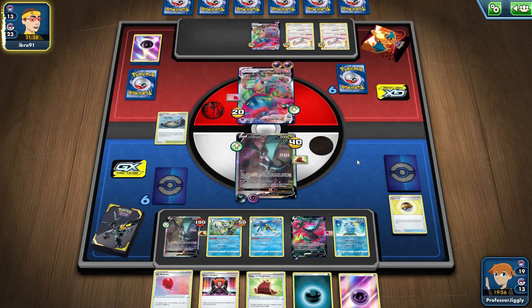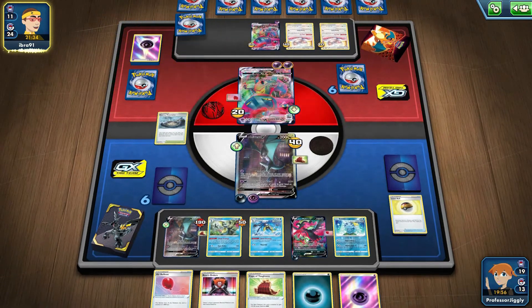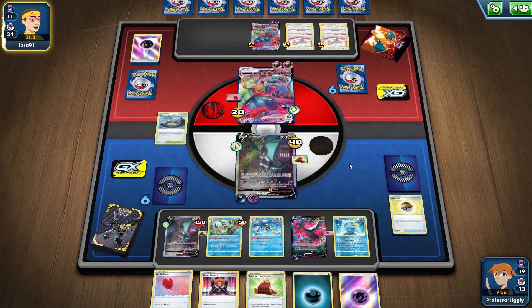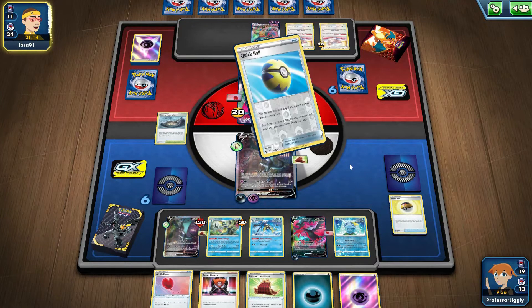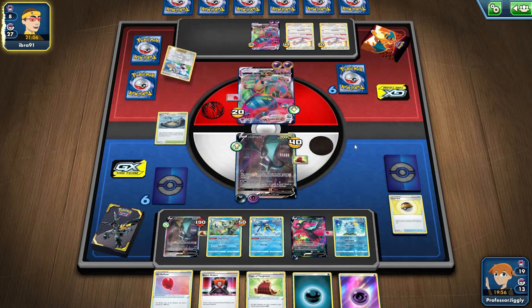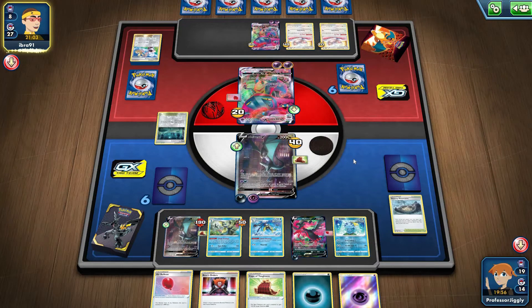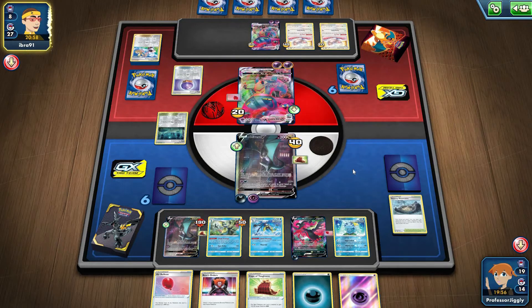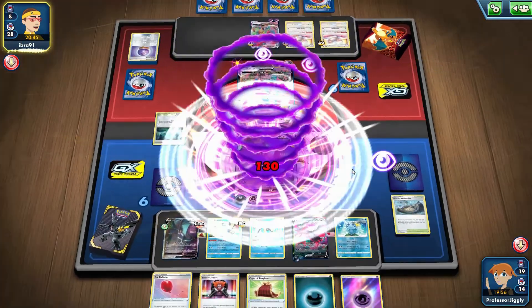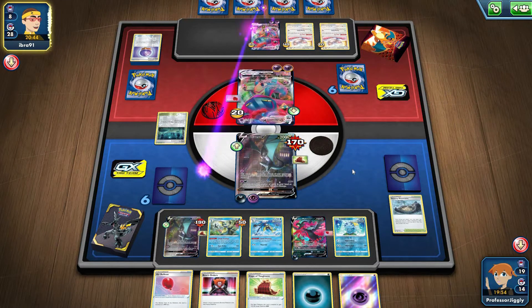They're down to nothing. What's good is Galarian Moltres hits for weakness — which is A-okay by me. So now they're down to yeah — that's my last Stormy Mountain. Darn, darn, darn, darn, darn. Herman Munster — for people who don't know, you should know, I mean come on.